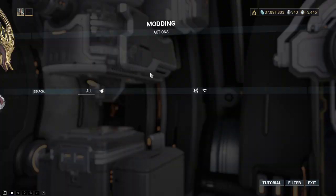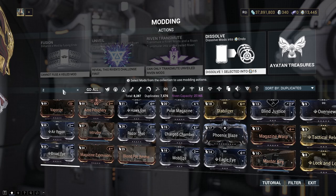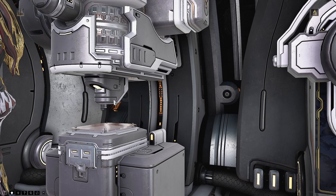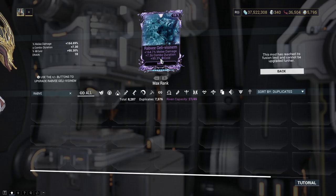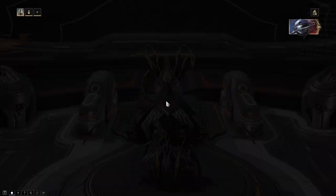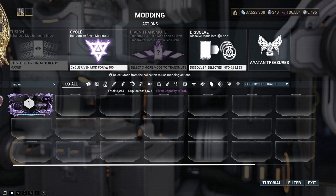This is the point where we are probably going to re-roll our riven mod because that's going to determine what build style we go for. Let's get the Rab V riven maxed out. We have 35k kuva but I do have a bit of Steel Essence I can spend on some kuva, so I'll pop down to the relay quickly and do that. We've now got ourselves 106,000 kuva, which should be enough for 30 re-rolls.